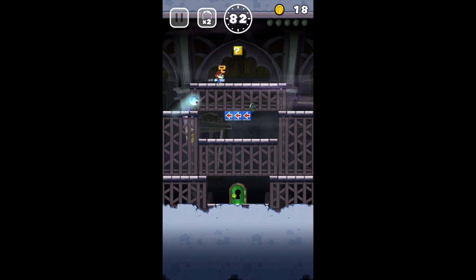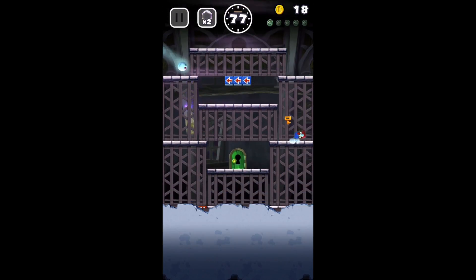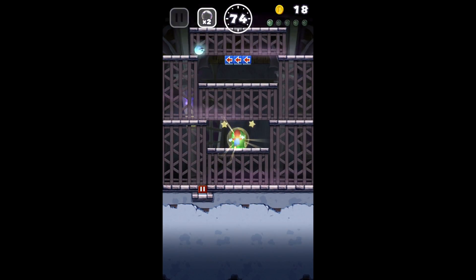Now you have to do a backflip there to get the ghost so you can release the coin. Grab the mushroom. And off to the next room we go.